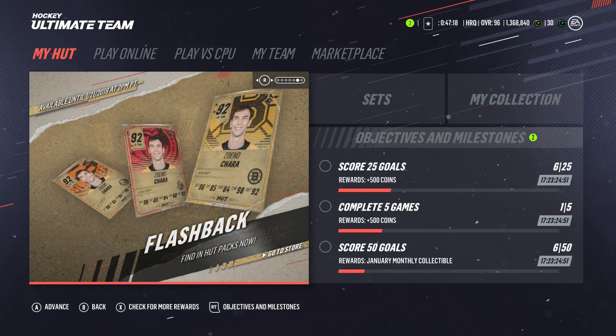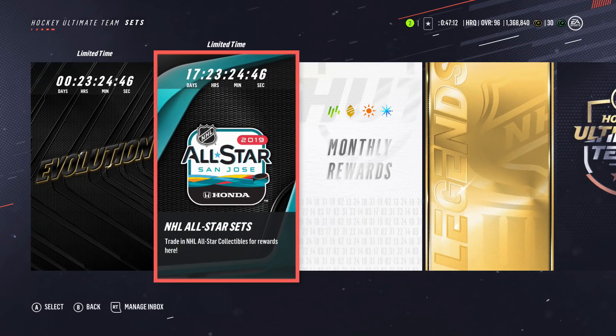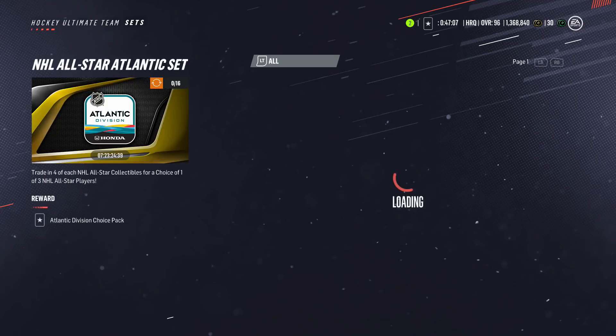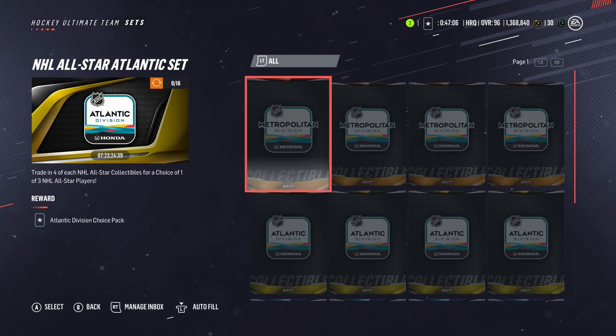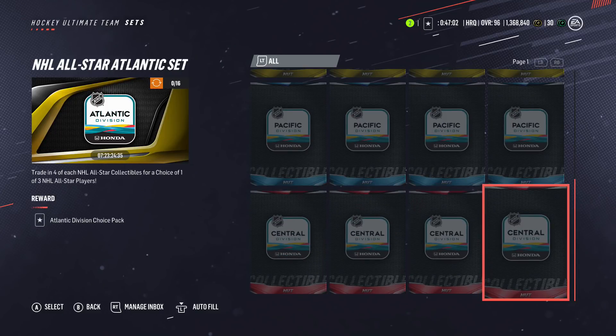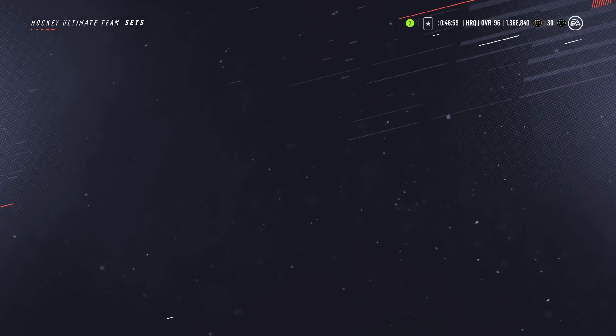There's also alumni stuff — Patrick Waugh has two items, that's definitely an expensive card. Prime time is great too. Anyway, here's the All-Star set: there are four divisions in the league, so you trade in 16 collectibles for a choice pack of three players from that division. You trade in four of each division collectible to do it.